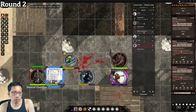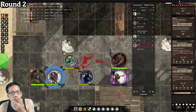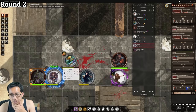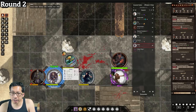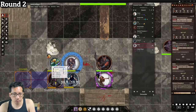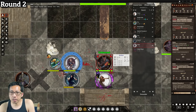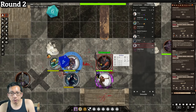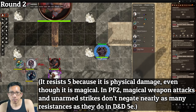Helen is next and strikes the skeletal champion with her bow staff, hitting for 17 damage. The skeleton uses Shield Block, but that deals 12 damage to the shield — breaking it. She then moves to support allies and attacks the barbazu with a single strike (not flurry), hitting for 14 damage reduced by 5 from its resistance. She positions herself so the remaining skeletal champion will have to walk through her reach, potentially triggering Stand Still again.